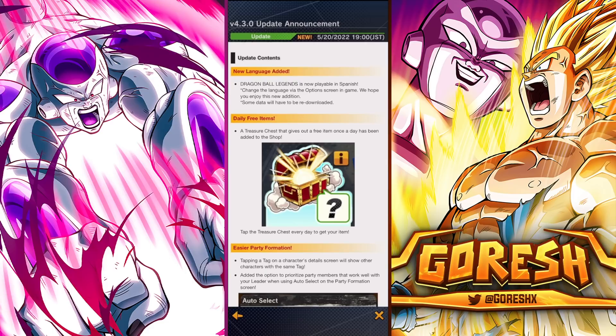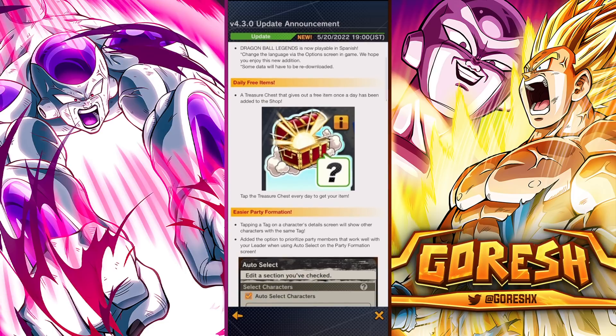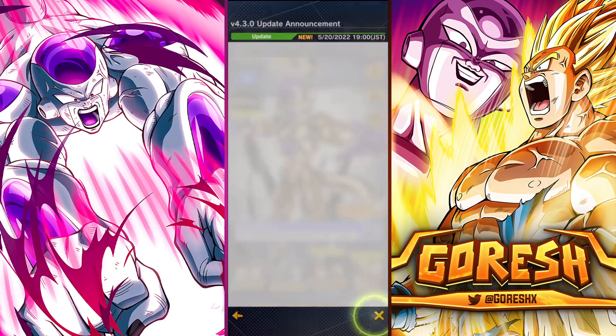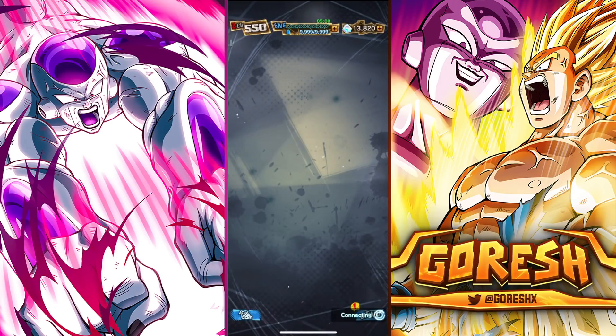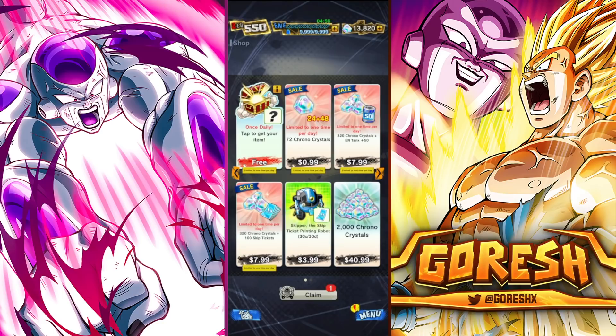They added a new daily free treasure chest. A treasure chest that gives out a free item once a day has been added to the shop — tap it every day to get your item. This can be seen from two angles. First angle: free stuff, that's cool. Second angle: the reason they did this is because of the jumping treasure chest icon on the bottom left of your screen that says 'free item.' The entire purpose is to get you to click on the shop button, and once you're there, they're hoping to lure you into looking at other items and coerce you into buying something.